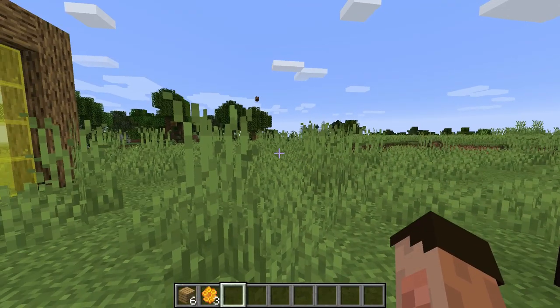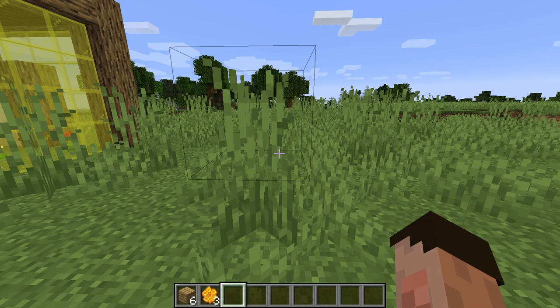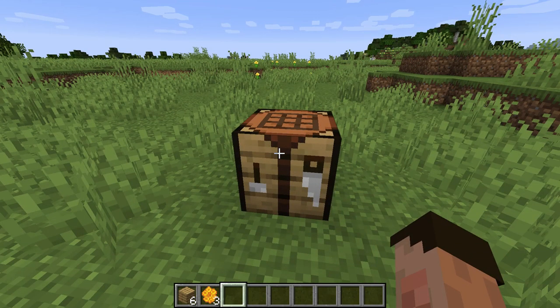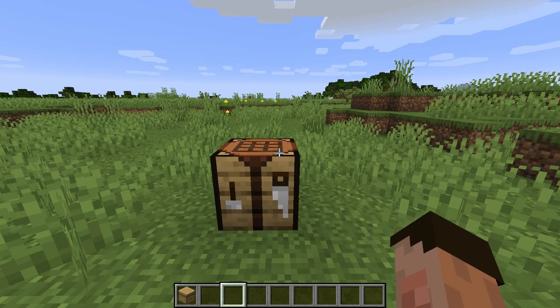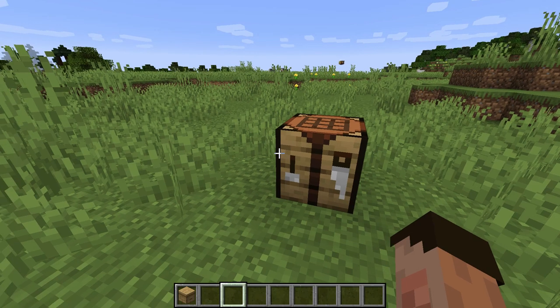Bee nests are not craftable blocks — they spawn naturally in the environment. Whether future snapshots will allow you to make them is unclear. However, there is another block that acts the same way as a bee's nest: the beehive. We used to make beehives aesthetically with glowstone and trapdoors, but now you can actually craft one. A beehive is made with six planks and three honeycombs. Three honeycombs come from one harvesting of a nest, so you only need to harvest one nest. Bees don't prefer hives over nests — they're not fussy. If you put beehives around your base, bees will naturally move in. Remember to put a campfire underneath, otherwise any interaction will result in getting beaten up by bees.